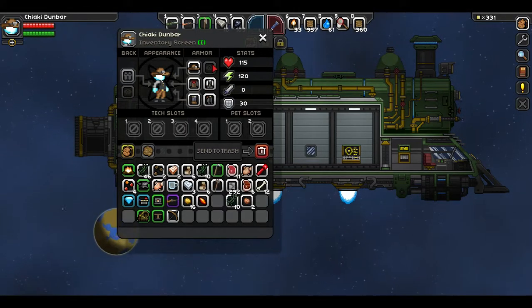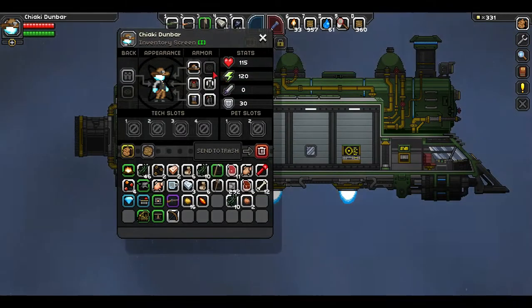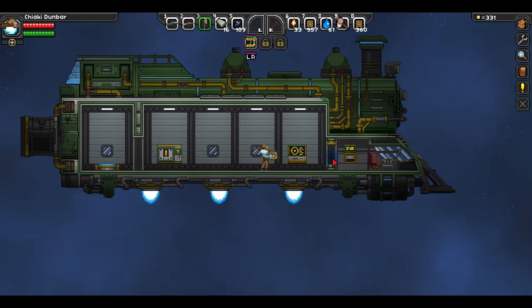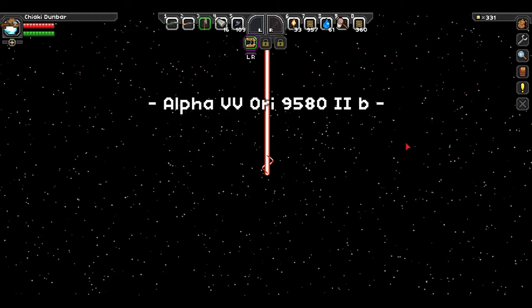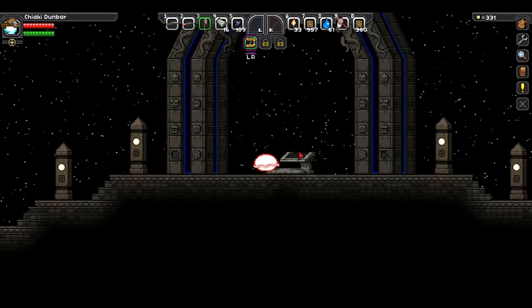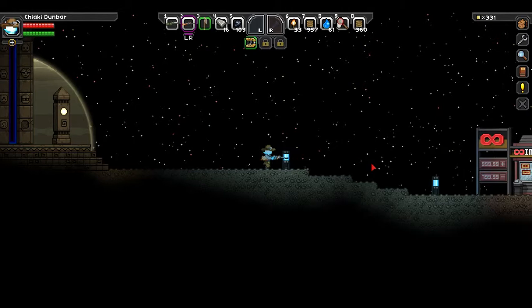Here we have Chiaki Dunbar wearing his waistcoat. I thought it would be a little more Han Solo-y. I would kind of like to find something I can put on his head that takes his hat off. At the same time though, it kind of gives him a little charm - looks like his little fiery cowboy. Now we're going to wait for my ship to land. For some reason there's an atmosphere over the top of this space station, but I'm not going to get into that. Also, I'm not going to get into the fact that you can light torches in zero oxygen environments - you're playing as a guy on fire, okay?